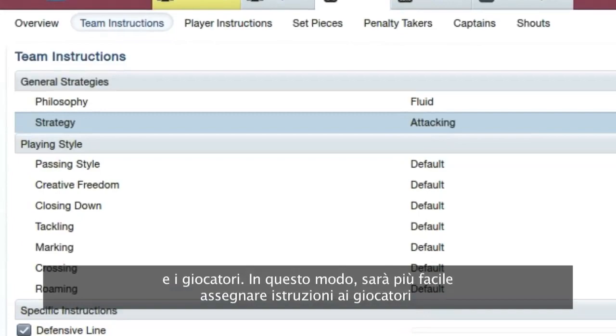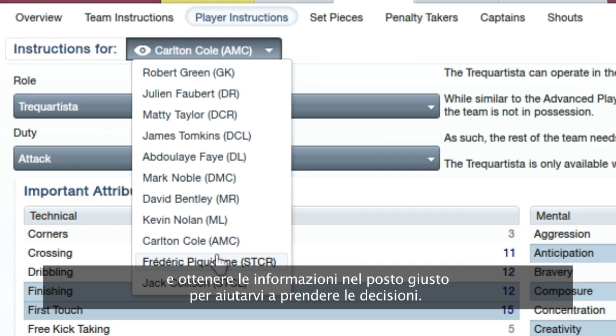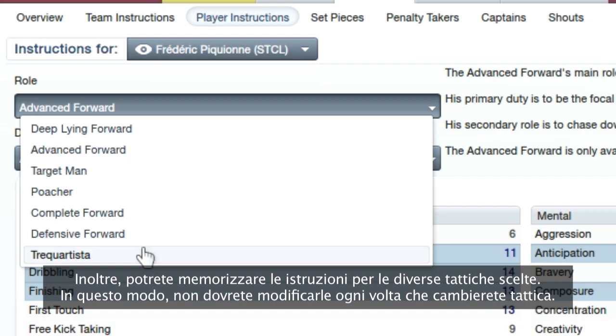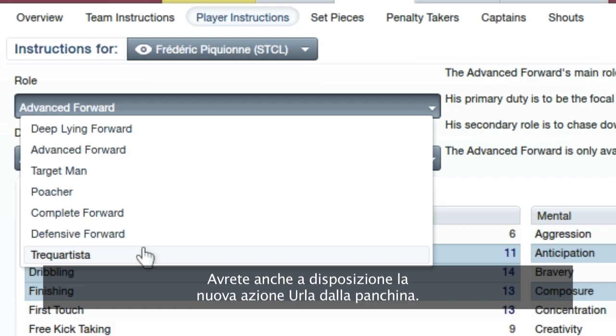You also have a new look Team Instructions screen and a new look Player Instructions screen, which makes it easier to set up player instructions and gives you more information in the right place to help you make your decisions. It also makes it possible to store player instructions for the different tactics you've chosen, so you don't need to change the instructions every time you switch tactics.